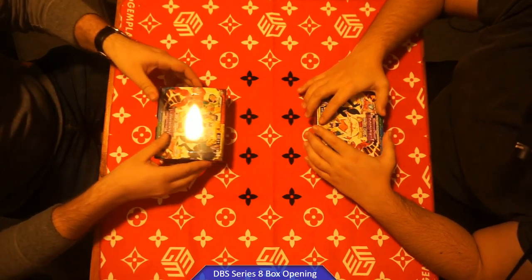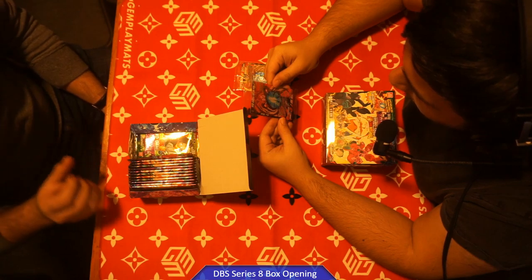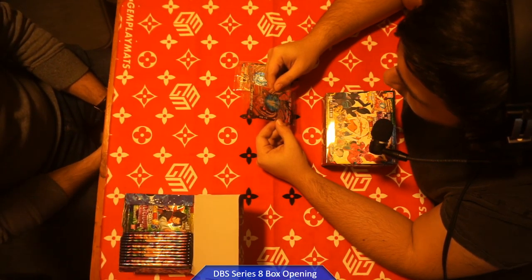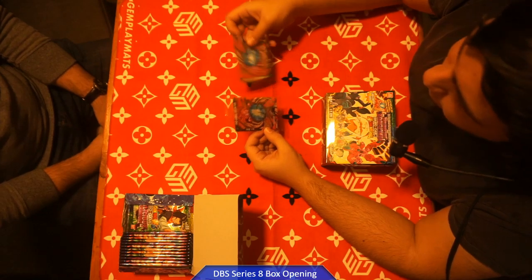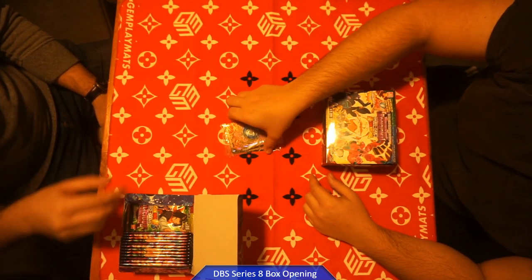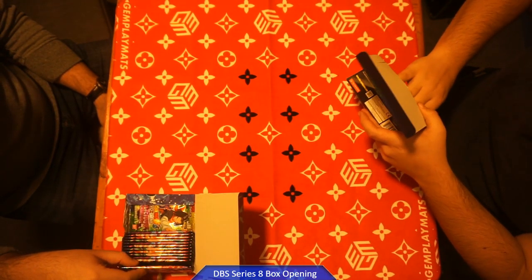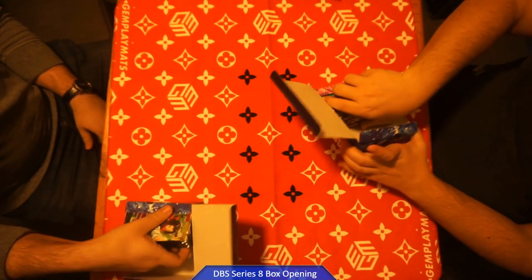Alright, so it comes with a stamped Godly Aptitude SSG Son Goku. It's got Double Strike — activate main, cost one, place this card from your hand in your drop area, choose one of your opponent's battle cards with energy cost two or less and KO it. When you play this card, choose up to one of your opponent's battle cards and send it to the owner's warp. Pretty good — it's a black card so it's for those black decks.